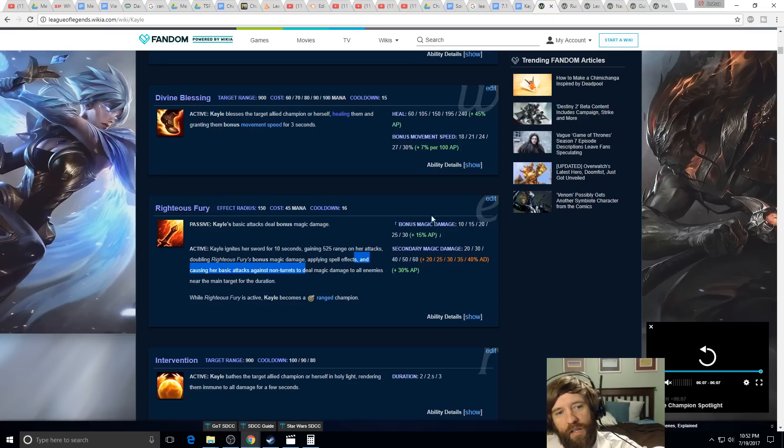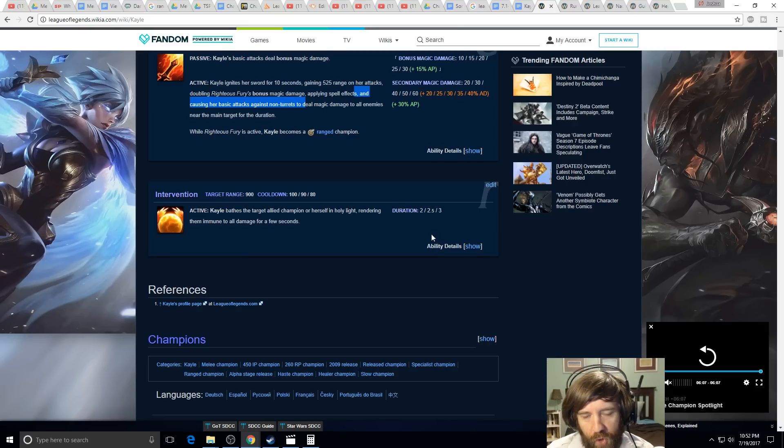Now her R — Divine Intervention — makes someone invulnerable for up to 3 seconds at 600 range. This is very different from other invulnerability moves. Compared to Zilean: Zilean disables the person while invulnerable, letting the enemy prepare to kill them again — dropping Caitlyn traps, Viktor fields, etc. They're disabled for the whole duration, whereas Kayle's ult doesn't disable the target at all.